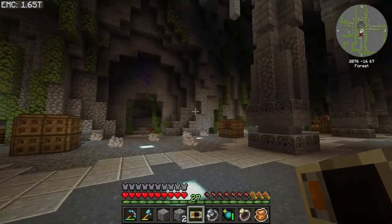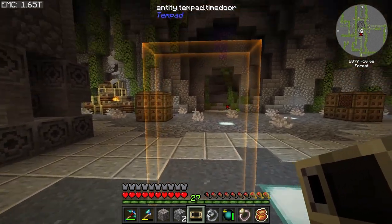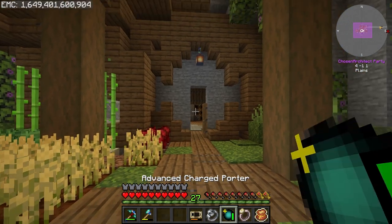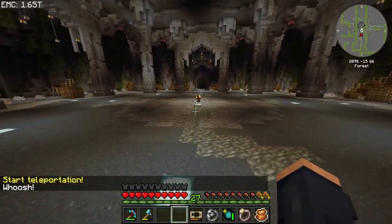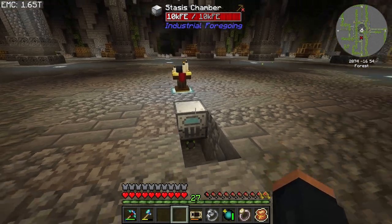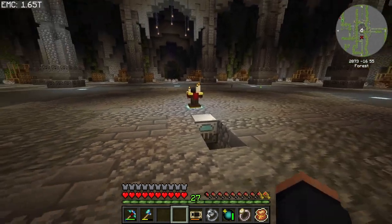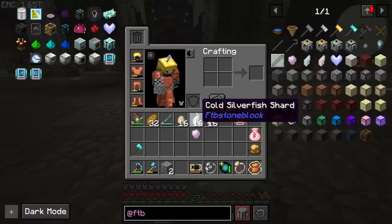I might need to go back to base - thankfully I have this beautiful Tim Pad for that. Home teleport - I'm too giddy about this, it's just so funny. I found the problem: our base was not chunk loaded. That's why we can't generate power if the power shuts off every time we leave. Now it's up and running. I place the range 4 upgrade, though I can't even see the working area of the stasis chamber. I guess we just hope the silverfish makes its way here.